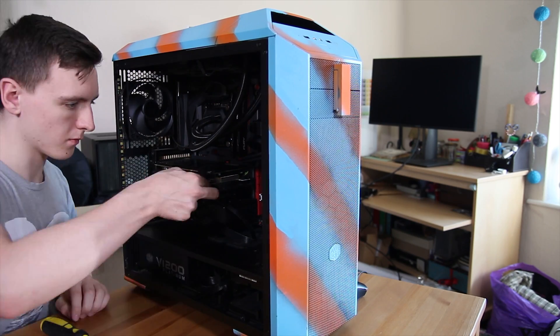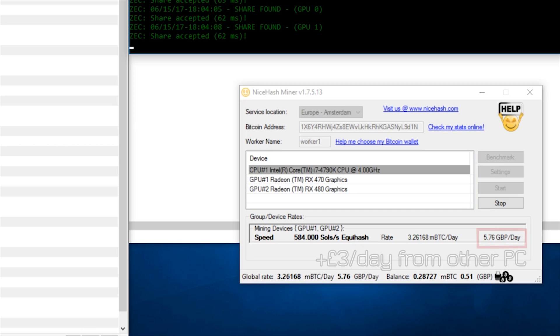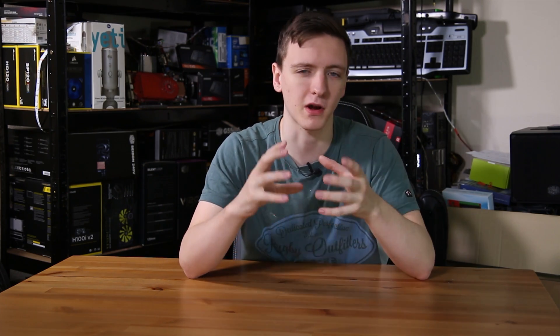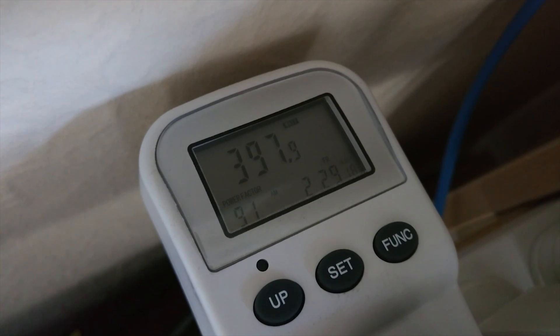So what sort of money can you expect from this? I'm currently testing this out on a system with an RX 480 and a 470, and a separate system with another 470 in it. So I have two systems running, both of which are not using the CPU for mining. In my testing, I was seeing about eight pounds a day, at least for the Equihash algorithm at the time of filming. The RX 480 and 470 system was using about 400 watts, and the 470 alone downstairs was using about 150 watts.